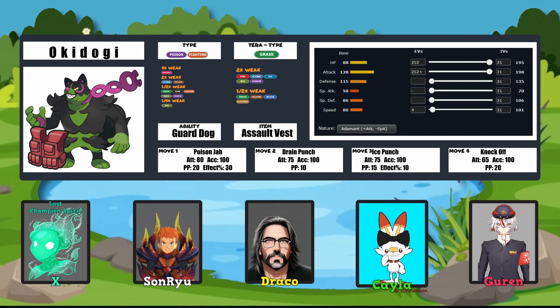I like Ice Punch for coverage because obviously this thing gets destroyed by Ground types, so having that to kind of turn it around was a really smart idea. I love the Sandlot references. And using Guard Dog as well — I also went with that for my build. It's just such a fun thing to have. I know Toxic Chain is really good and it's hard to pass up, but in the competitive meta there are a lot of Intimidates running around, so Guard Dog definitely helps out a lot with that.